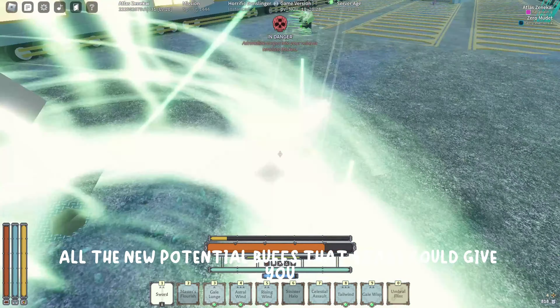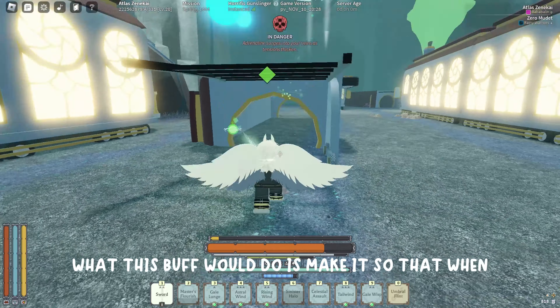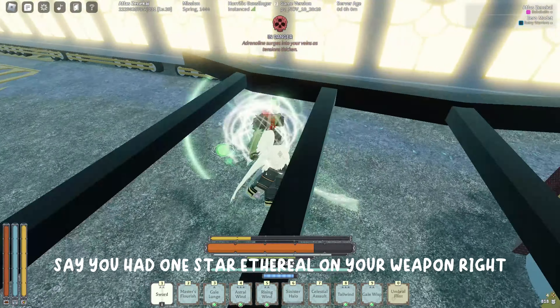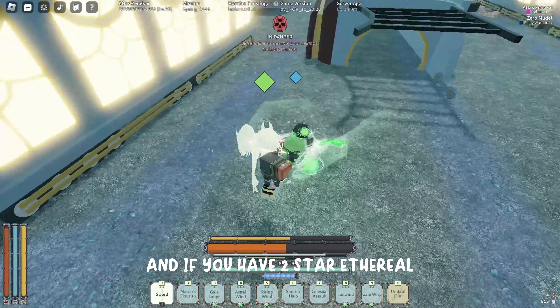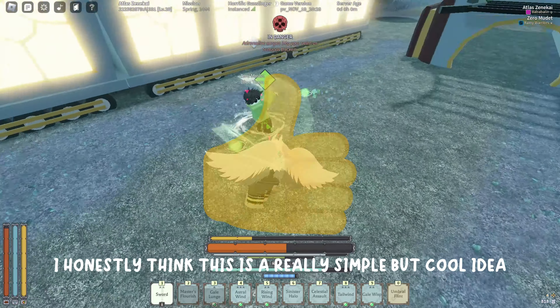The first idea is a new buff called Ethereal, and here's what it would do: when you land an M1, you gain more ether than you normally would. So for example, say you had one star Ethereal on your weapon - every time you land an M1 you're getting a bit more ether than normal. And if you have two star Ethereal you gain a bit more per M1, and so on.